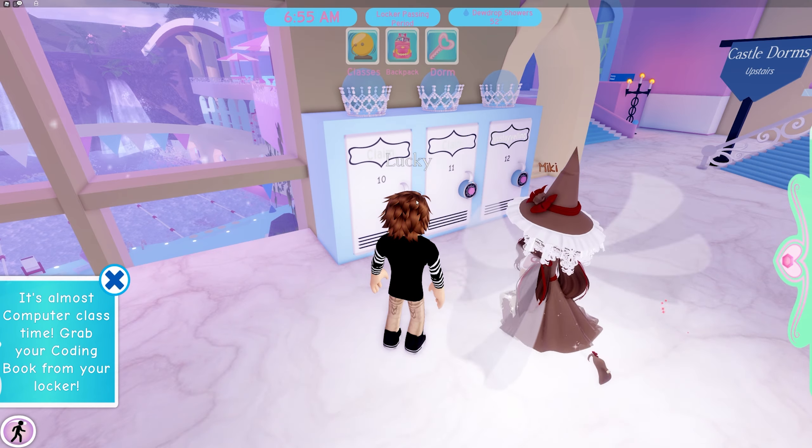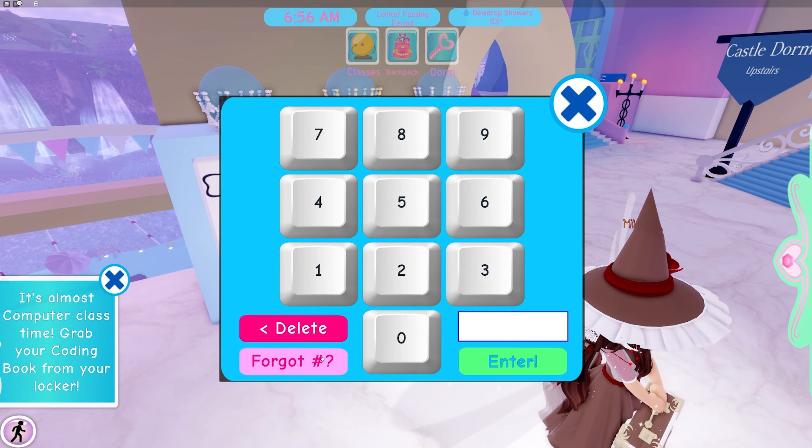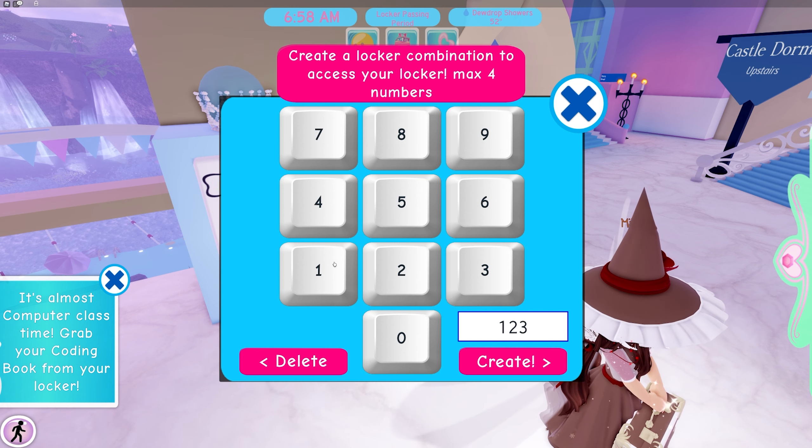Right here — claim these. These two, here. Claim one. Click. Yeah, okay. And now you enter a code. Then when you have the code entered and it's open, you press transfer items — which gives you a locker combination to access.